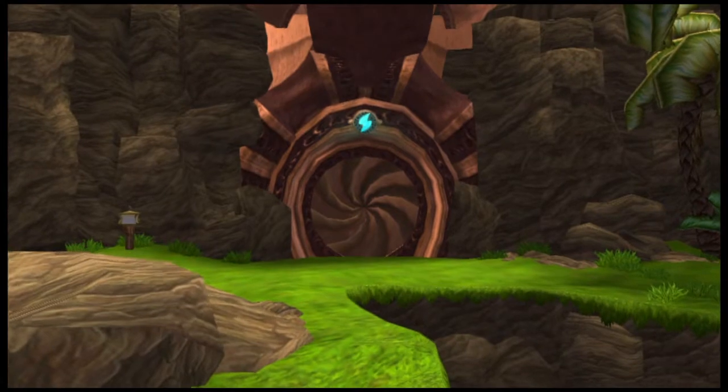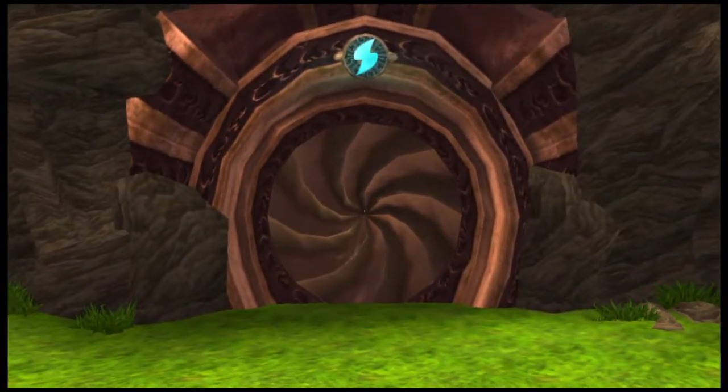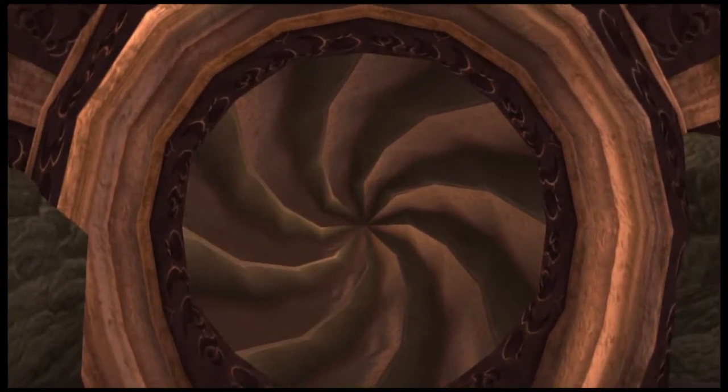This is a precursor door. It can only be opened by approaching the door while channeling Blue Eco through your body.